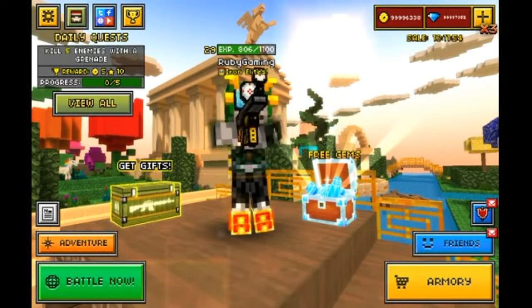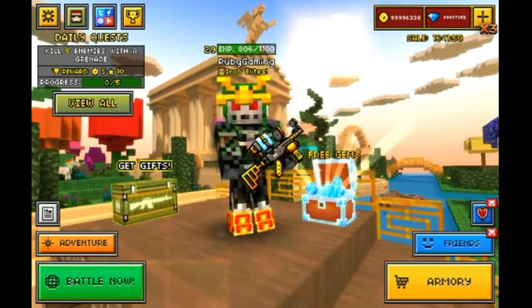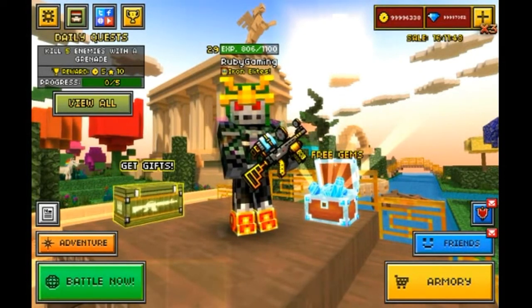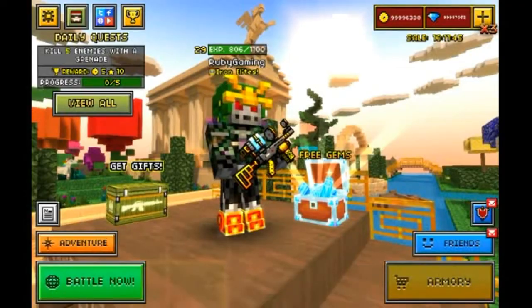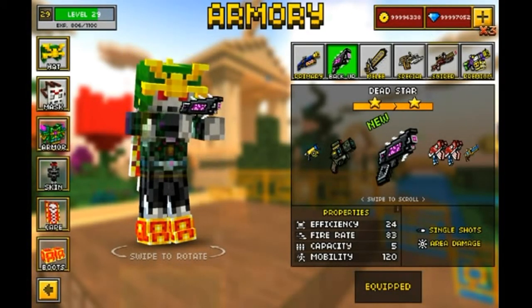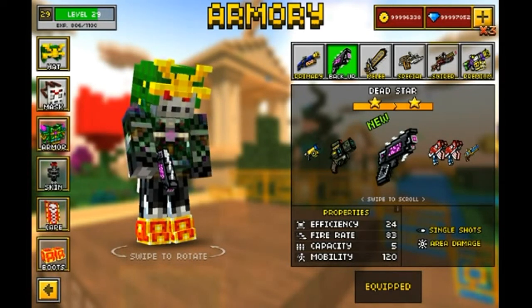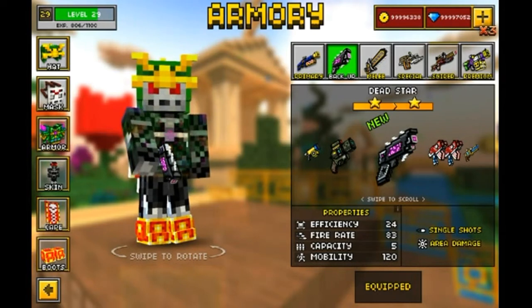This is RubyGaming here, back with another Pixel Gun 3D Pocket Edition video. In this video I'm going to be doing another weapon review, and the weapon I'm reviewing today is in the backup section — it's called the Dead Star. The Dead Star has two upgrades, it's new.